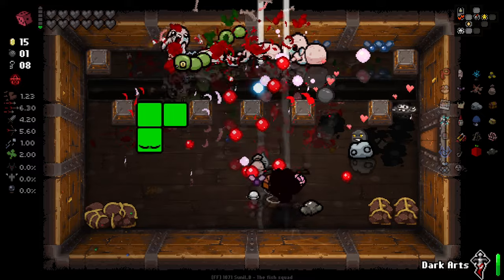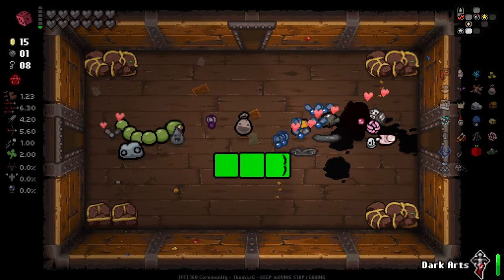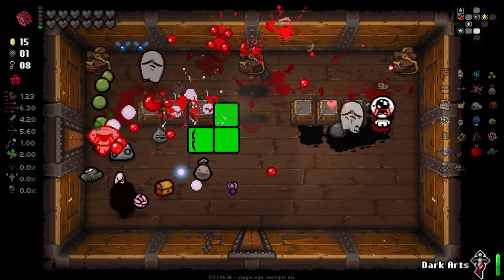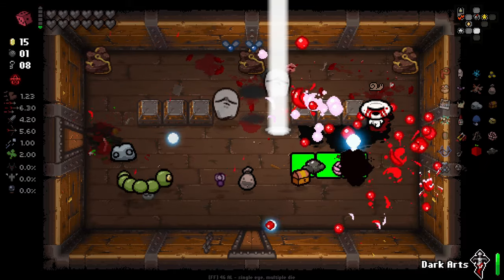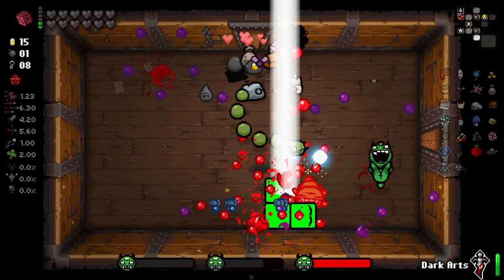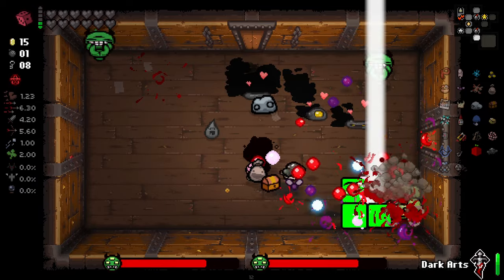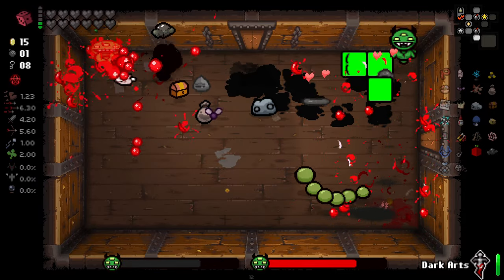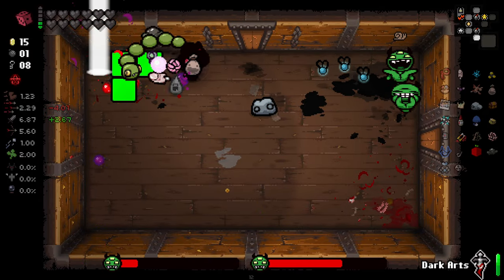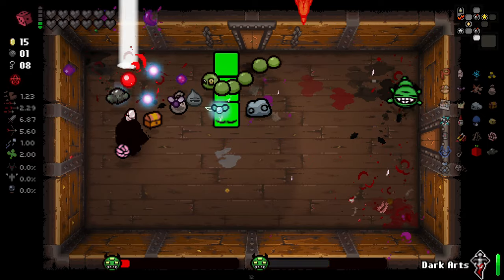There's a lot of electricity going on right now — I think that's my Plasma Orb doing that craziness. Plasma Orb is pretty good. Some of the enemies are staying so far away from me. This is a tough room — this will probably be where we figure out if we do take damage or not. These guys fire a lot of homing shots. We still don't take damage, it's fine.